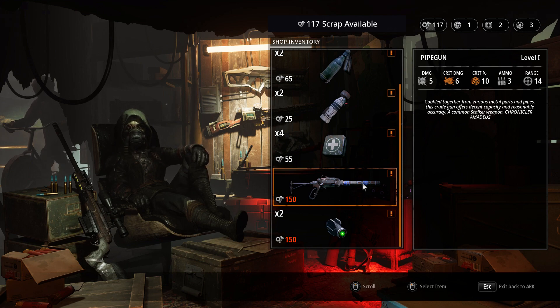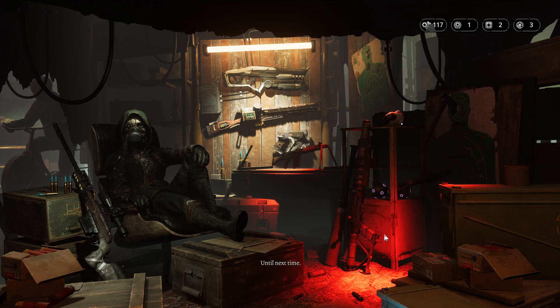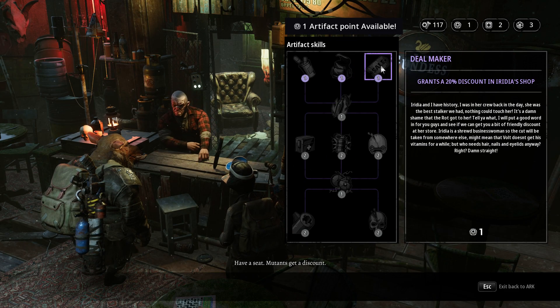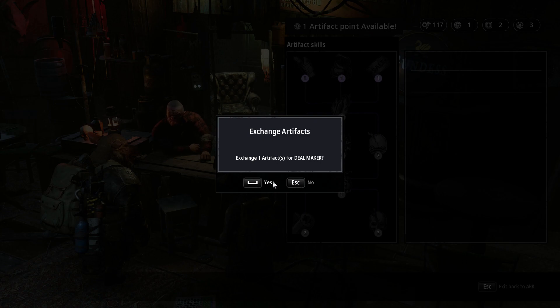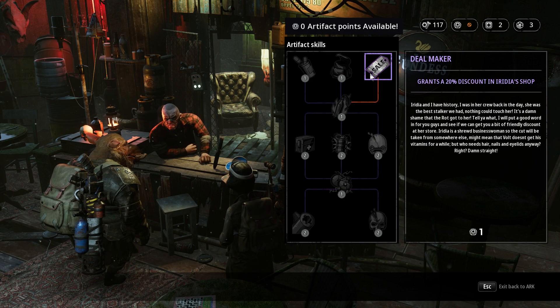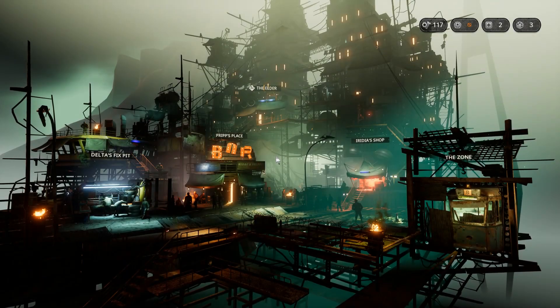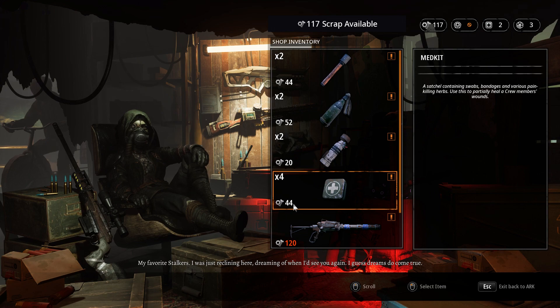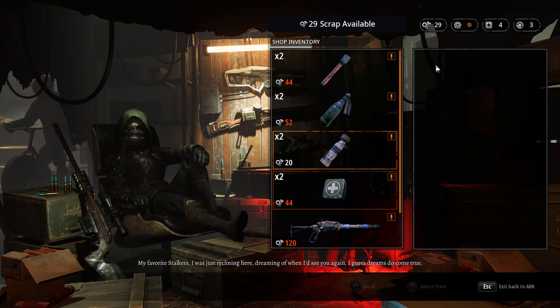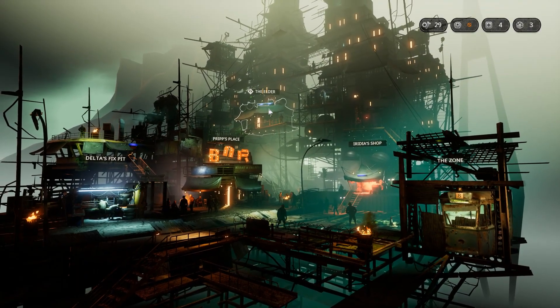The pipe gun has three ammo which is nice. I want to buy some items - next visit the shop should be more stocked. Mutants get a discount if they have a seat. Let's exchange our one artifact point - oh, you need all three of these to get the one upgrade. We get the discount from 55 down to 44. Until next time, Rip.